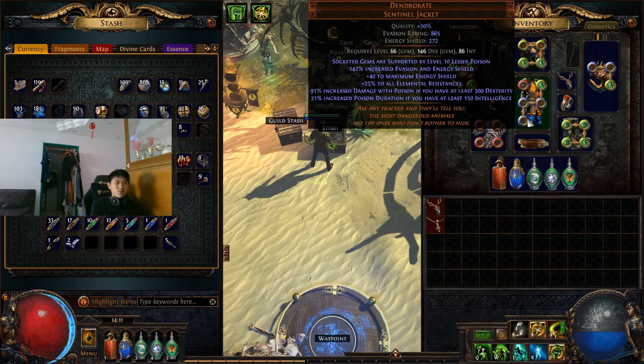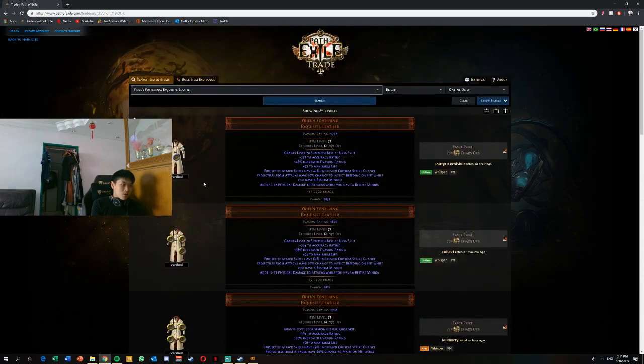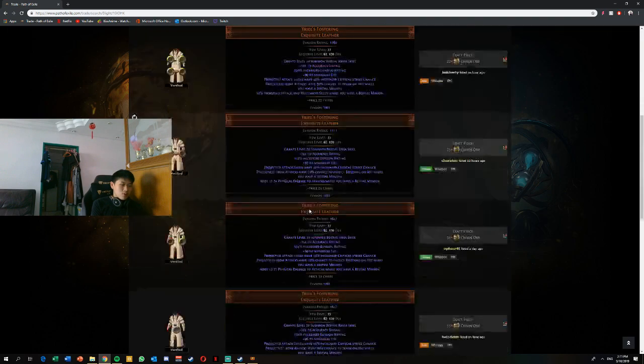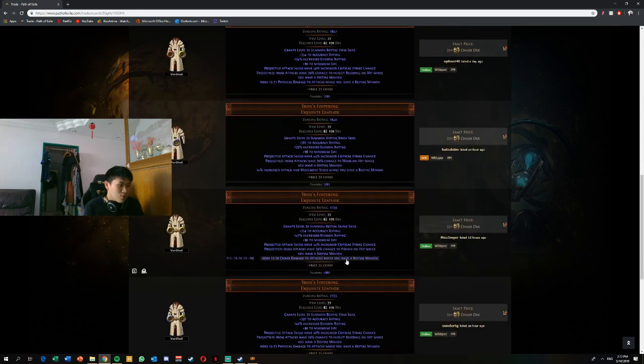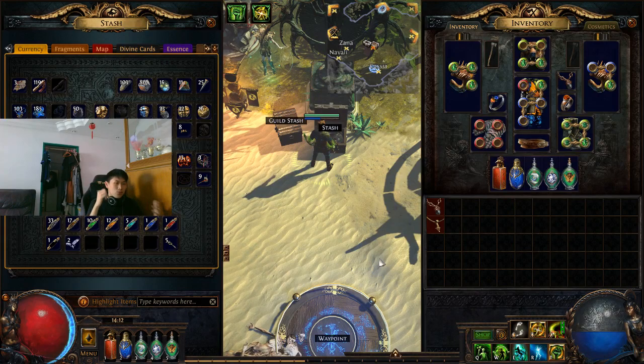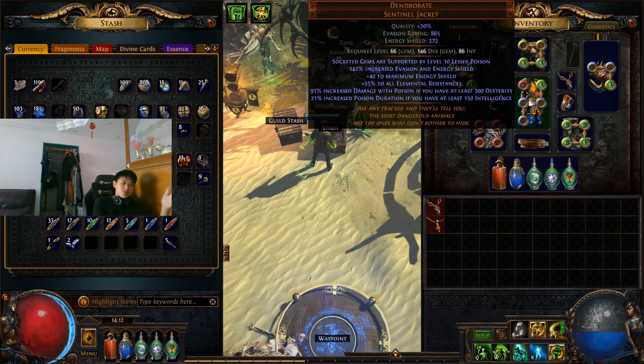For the armor set, I'm using a very cheap drawback armor set. It gives a lot of damage but no HP — that's the downside. Another armor set I'm recommending is the Yours Fostering Leather armor set. This one has HP and a lot of damage as well, and it's good for poison builds. Be careful when buying one because it comes in bleeding and poison variants — you have to make sure you get the one you want. Running a poison build, the poison version is better, though it is slightly more expensive.